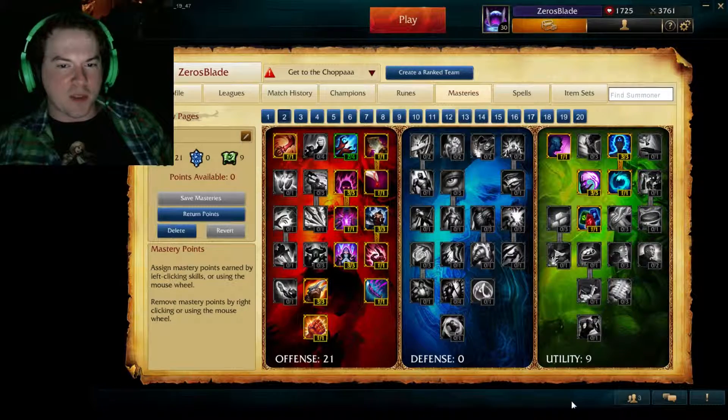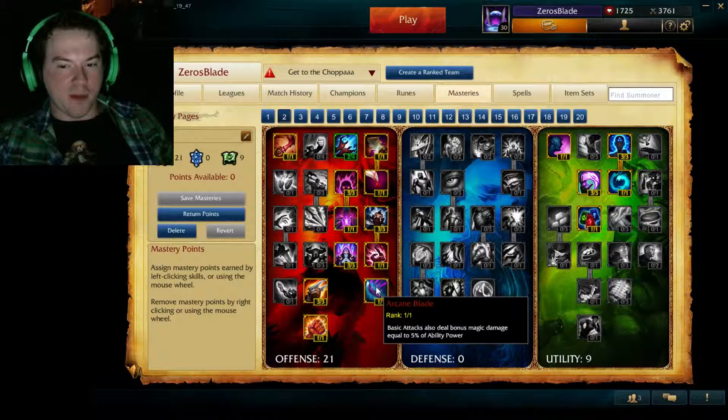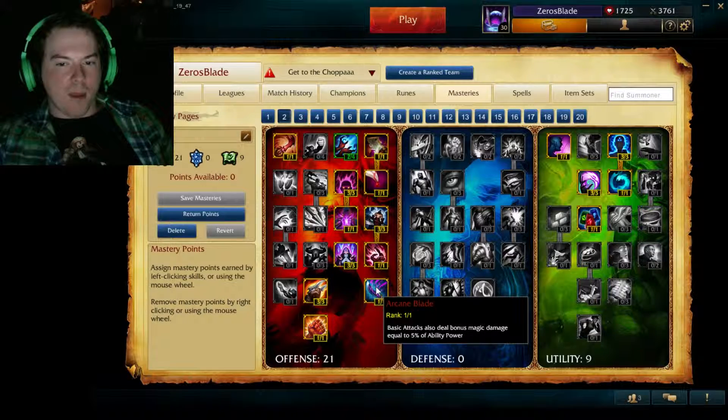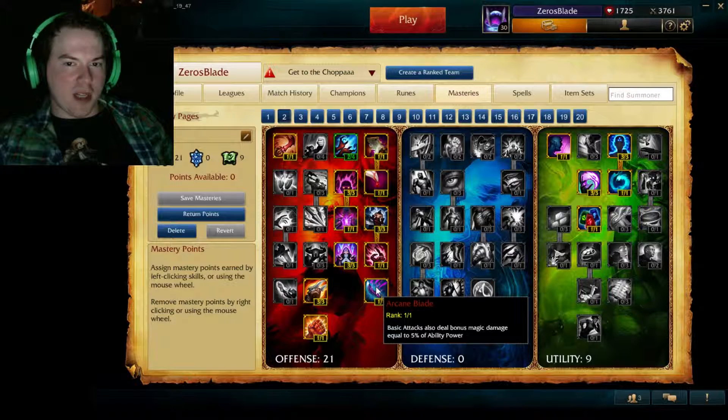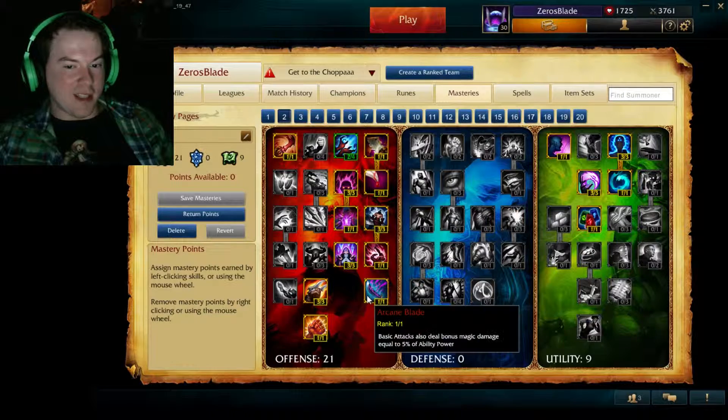Next up at number 3 is specific mastery points where one or two points can completely change the way you play. Arcane Blade is a good example — it says basic attacks also deal bonus magic damage equal to 5% of your ability power. On an AP champion where you're going to be auto attacking a lot, this can be incredibly relevant and add up to a lot of damage. Champions like Swain or Lux benefit, but if you're playing somebody like Fiddlesticks, you're not really going to be auto attacking much, so a point like this could be better spent somewhere else, like Sorcery for additional cooldown reduction.